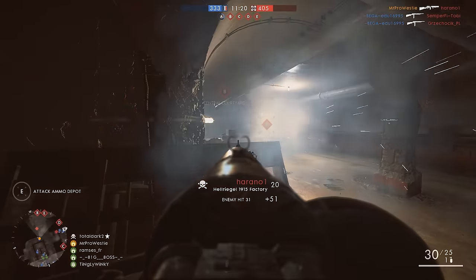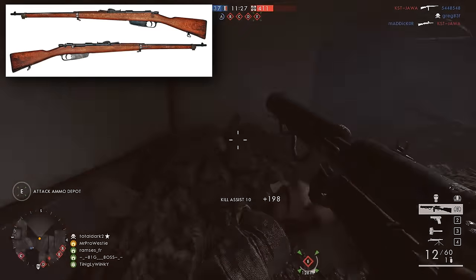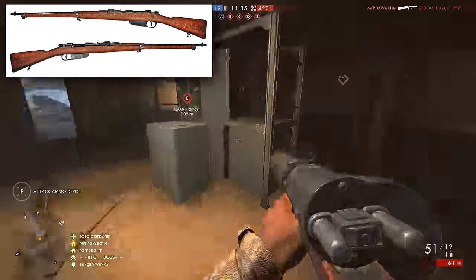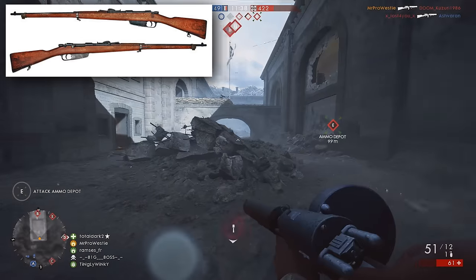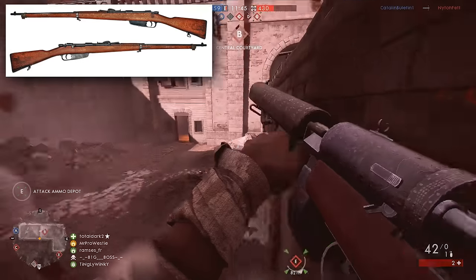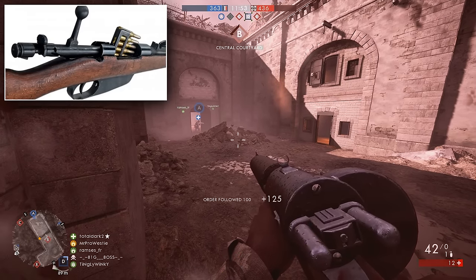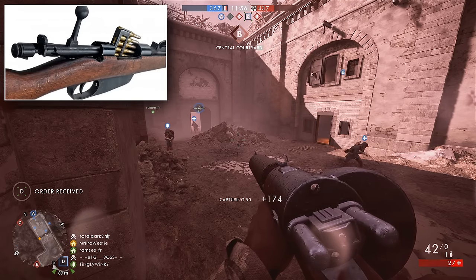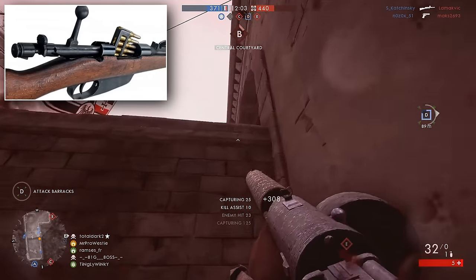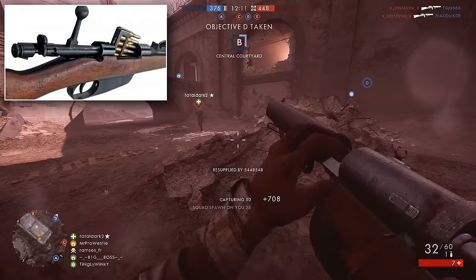Weapon number two that should be in Battlefield 1 already: the Italian Carcano rifle. This one slots right in with the Italian army. It became the standard-issue rifle in 1892, taking the place of the older Vertelli rifle. Its design was based loosely off the Austro-Hungarian Mannlicher M1895 rifle — what you might know as the Gewehr M95 in Battlefield 1. The same en-bloc charger clips were used, slightly modified to fit the Carcano specifically, and they featured six of the newly invented 6.5x52mm rounds. A reload was only possible by ejecting the empty charger and fitting a new one — there's no way to top off the ammunition still in the rifle.